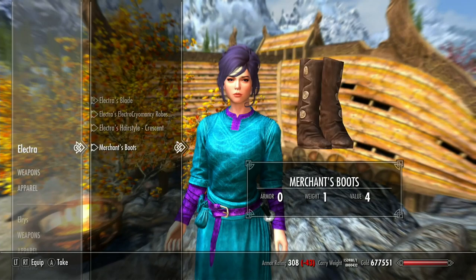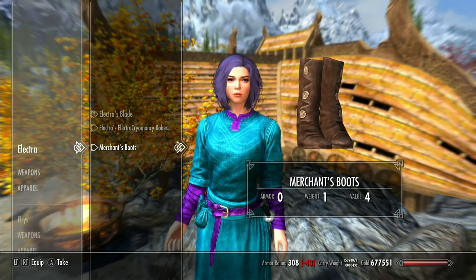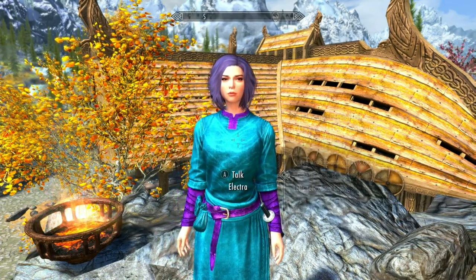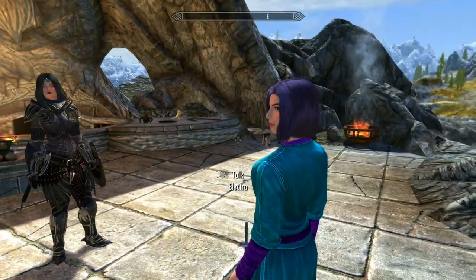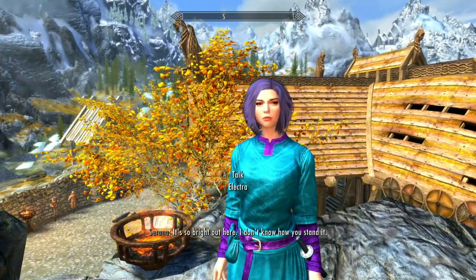I'm going to take the crescent wig. There's her default hairstyle. This default hairstyle is not bad — this reminds me of Jade's default hairstyle. If you remember the green girl, her hairstyle would be similar to this. I'm not going to put it on Elektra, but it does look good.